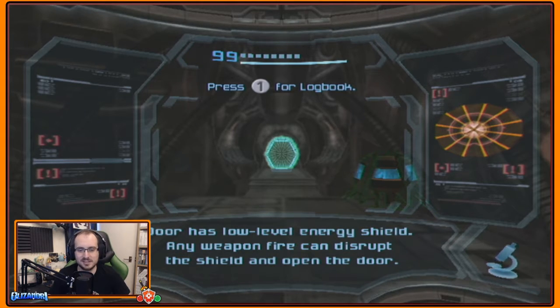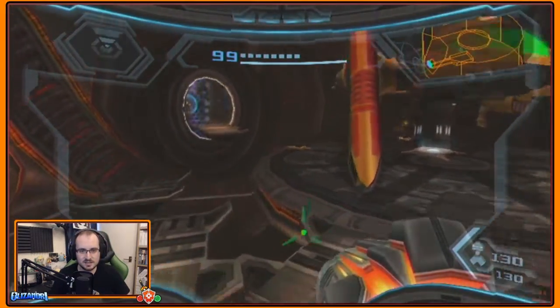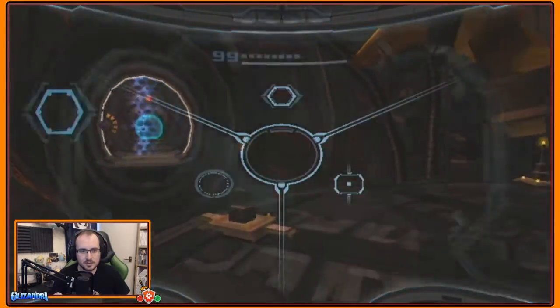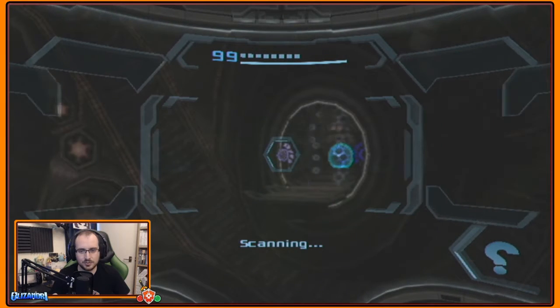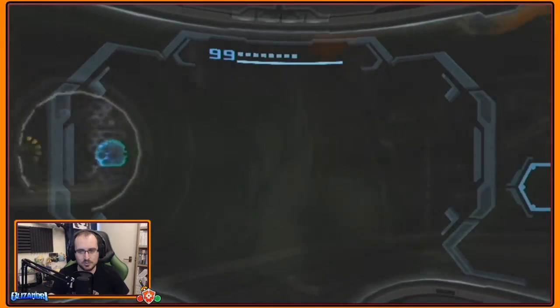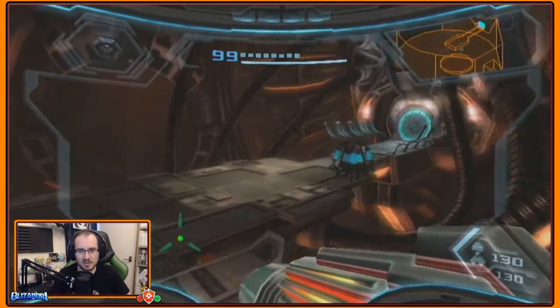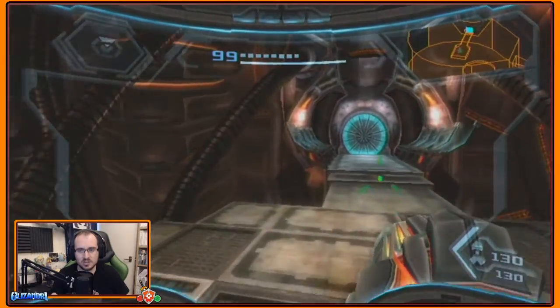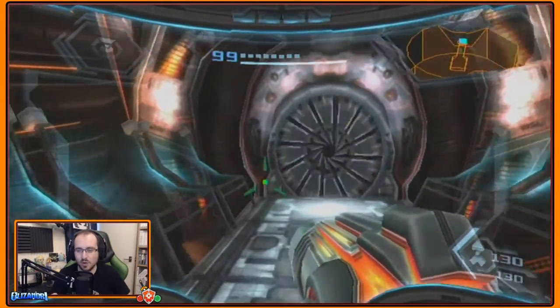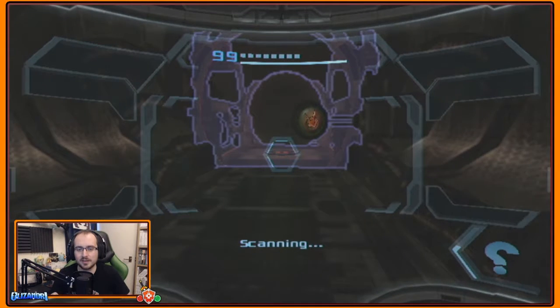But maybe not the best physical fighters. The door just needs us to hit it to get through. However, this needs something else. Terminal controls the nearby energy shield — drain the device of power to remove the shield. Something tells me a space pirate base will have a ton of upgrades that we can just use. Let's go rob them blind. Who's the real pirate here?